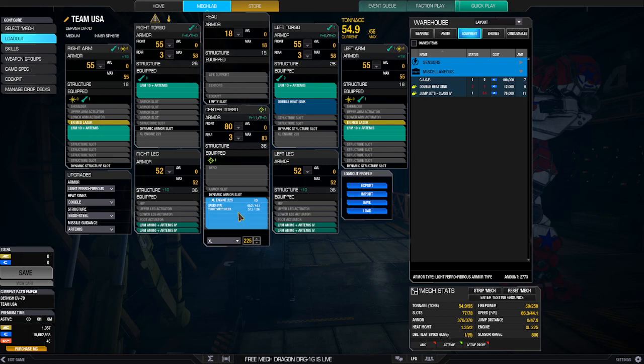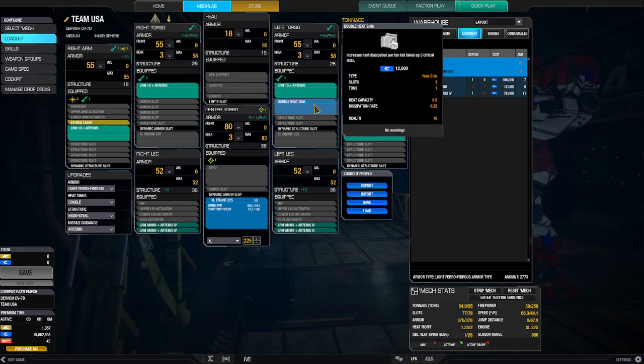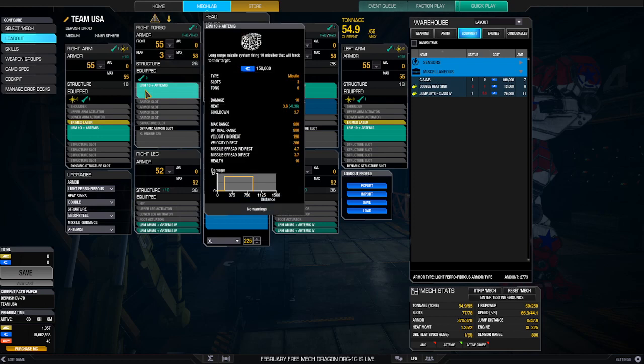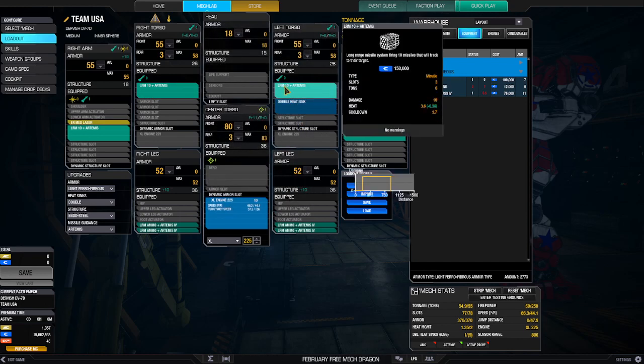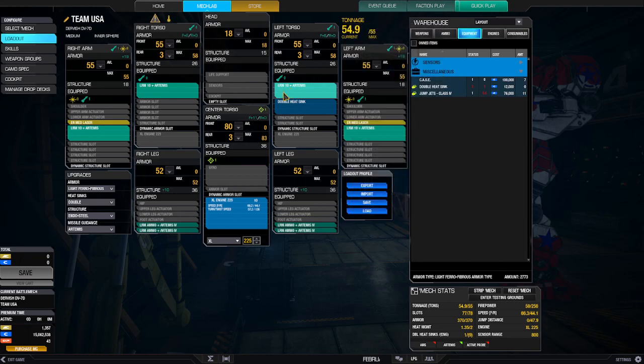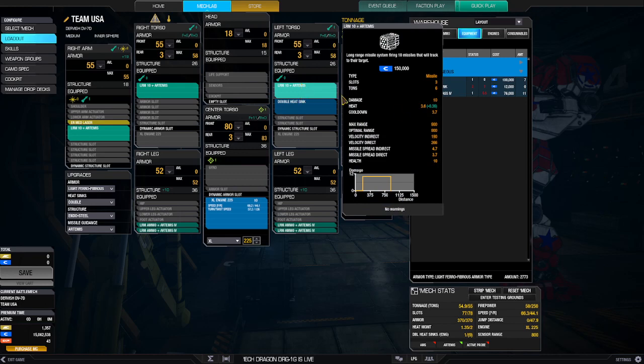I went with a 225 XL engine, and I've gotten pretty good at driving XL engines. This requires one double heatsink — if you take it off it goes into the red. Instead of LRM-15s like I have on my Hunchback 2CB, I went with LRM-10s with Artemis. I would argue it's the same amount of firepower because of the way missiles fire on Inner Sphere mechs — they fire all at once. All 10 missiles fire simultaneously, whereas on a clan mech they fire in a chain rate versus a burst. That's really the key difference between clan mechs and Inner Sphere.